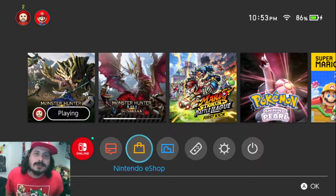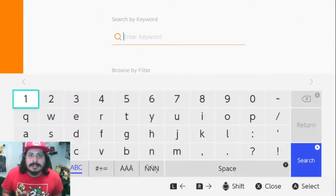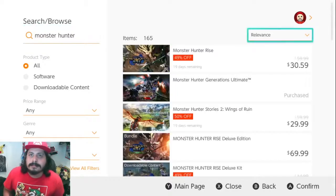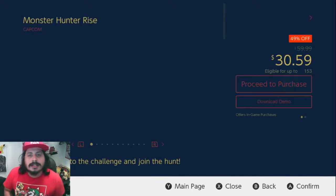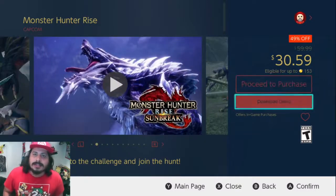What you want to do is go to your Nintendo eShop, go to your account of course, and then go up here to the search bar and type in Monster Hunter — it should be the first thing that pops up in the autofill. Click on that, and click on Monster Hunter Rise. You want to click on Monster Hunter Rise, not Monster Hunter Rise Sunbreak — you want the OG, the original.